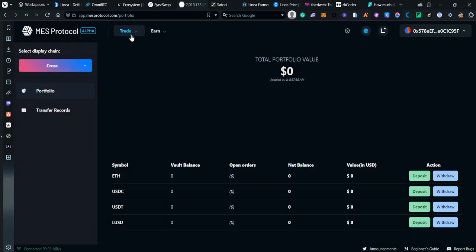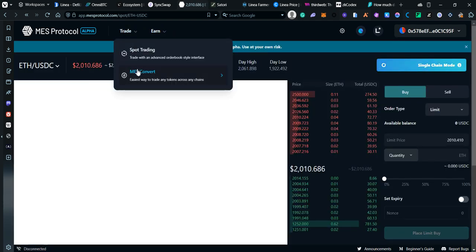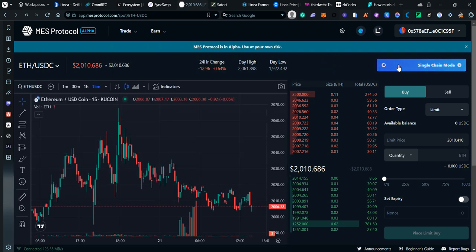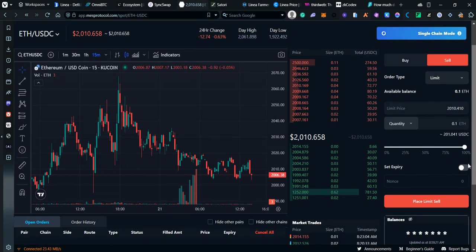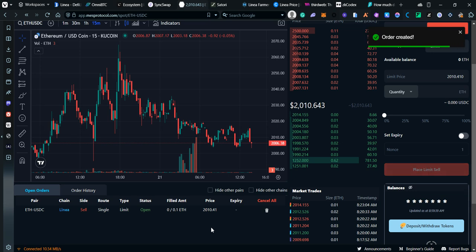We have our funds. Trade and Earn is not available yet so we'll do spot trading — Mes Convert, which is the same thing. Make sure you click on single chain so it doesn't send your funds to other chains. I'll place a limit order selling ETH at around 2014. The order is created, so now we have some volume on Mes and on Linea.